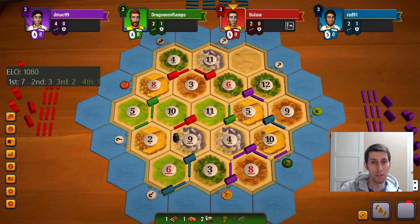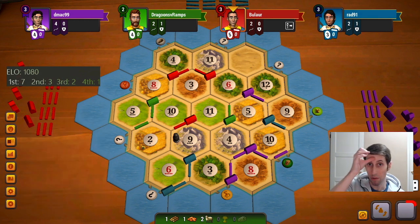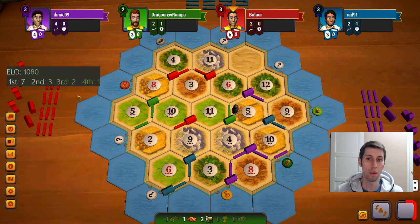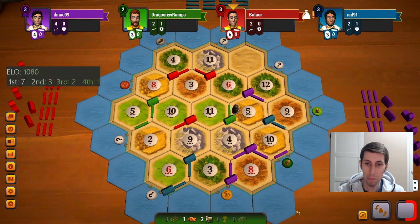Man, they just always roll all these sevens — brutal, five of them so far. Hopefully they just don't go after me now that I actually have wood and brick, but I think he will. Yep, he's gonna get the angry face. Give me back my wood and then we'll talk.